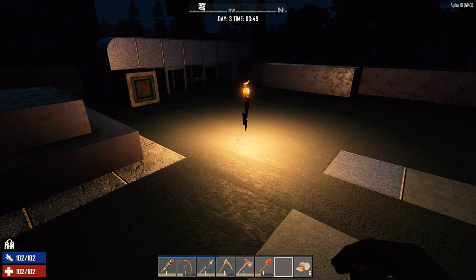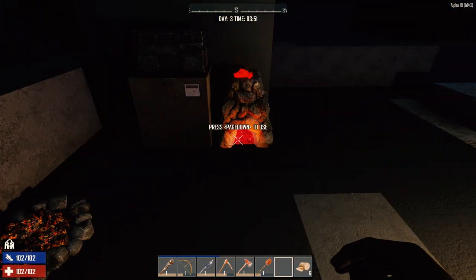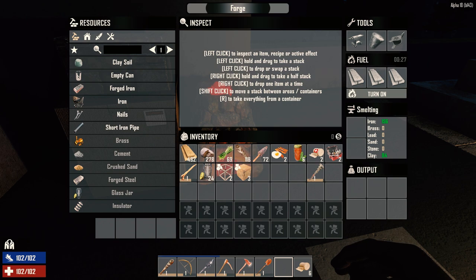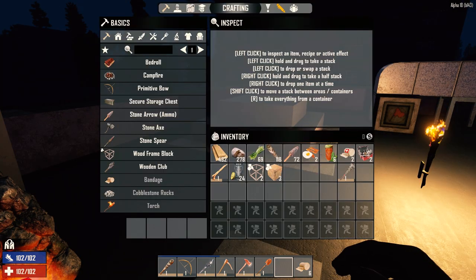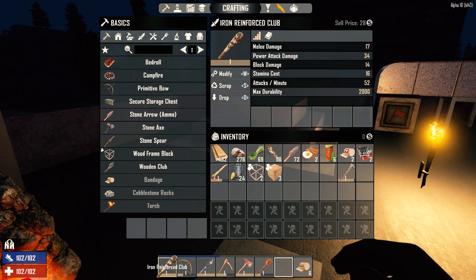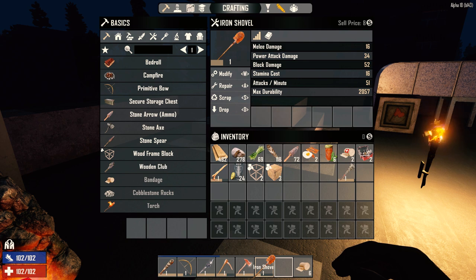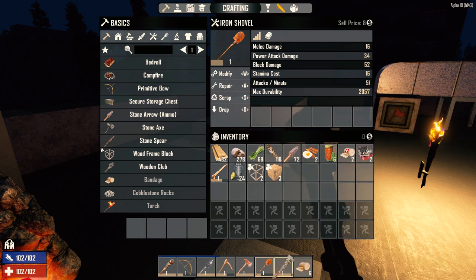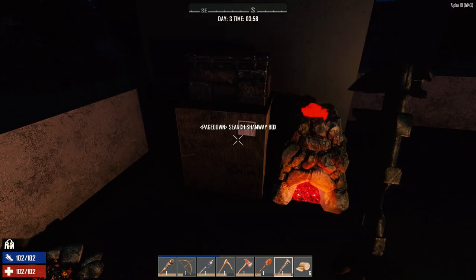Welcome back to my Seven Days to Die series, surviving Alpha 18. Last night we did a few things and when we left off we were getting some iron going. It's day three now with this build and we have iron tools - an iron reinforced club, iron spear, iron pickaxe, iron fire axe, iron shovel, two repair kits, and a wrench. I just made some storage containers last night.